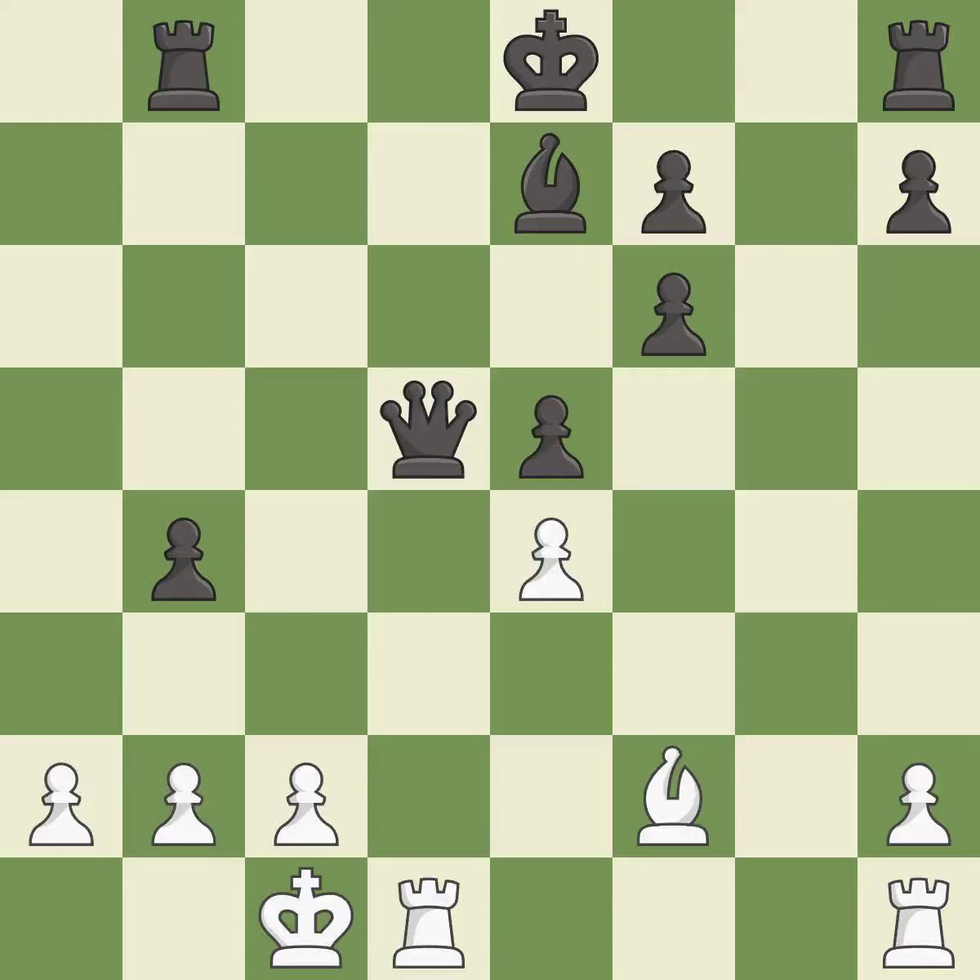This maintains the balance in material with a good trade. The only good move recaptures, and this threatens to prevent castling. This takes an open file — a common method for activating a rook.